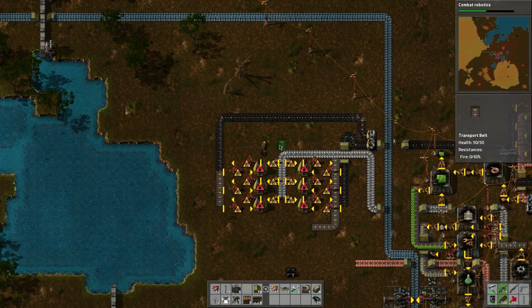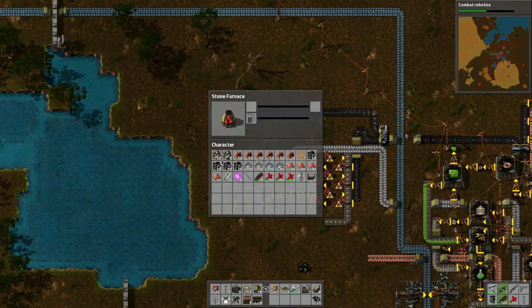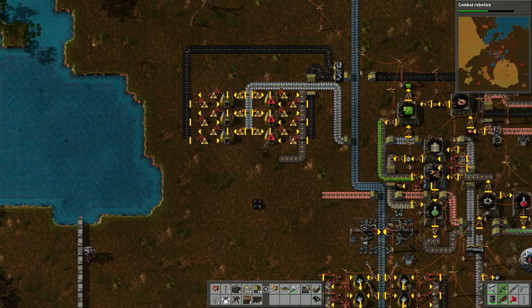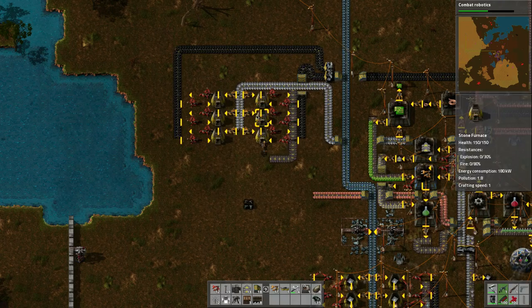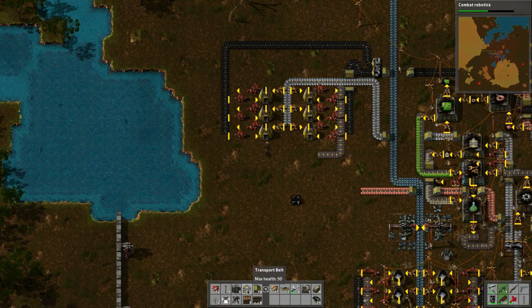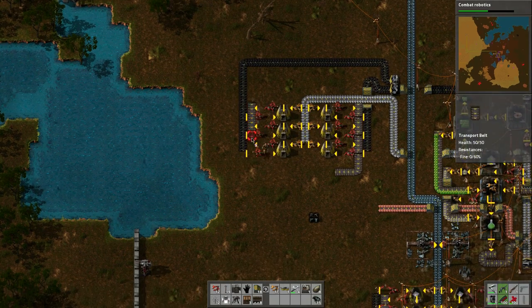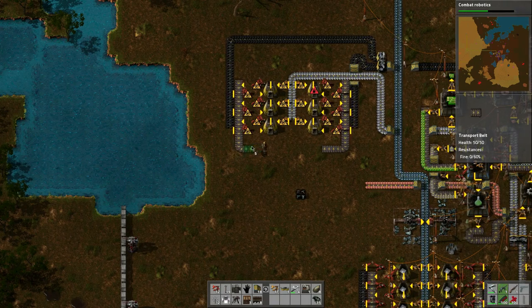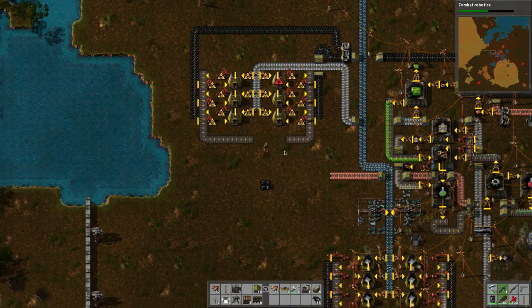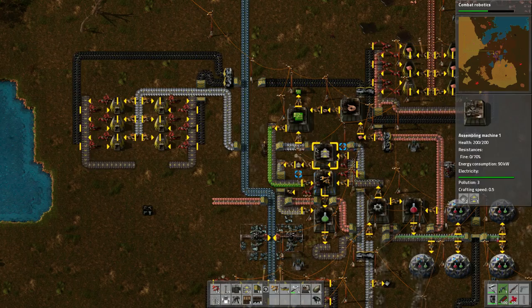Let's put the fuel into these guys because I've got a lot of fuel. This way the fuel is automated, we don't have to worry about it. Now let's build our output. Let's bring it into the middle. We need more belts — using a lot of these belts actually, which is surprising.